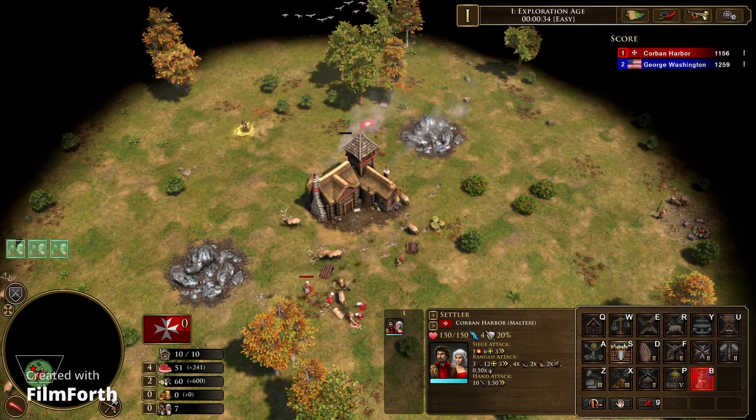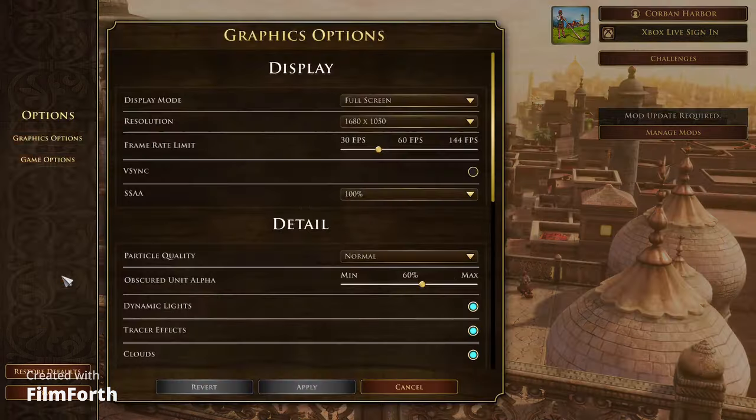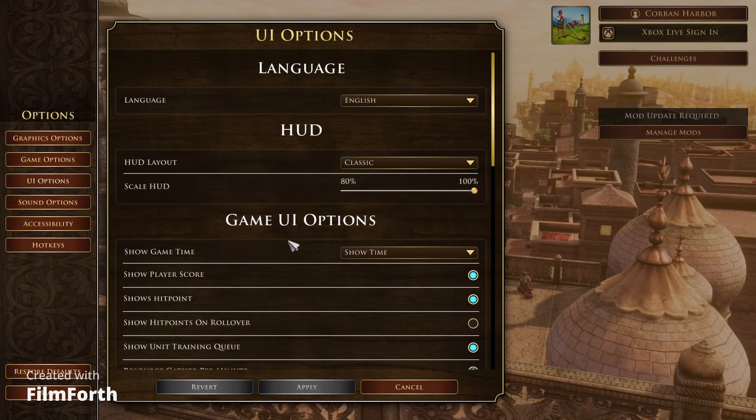A huge tip that will help you throughout the entire game is to go through the UI settings and turn on the game timer. This will allow you to get a full understanding of whether you're slow, fast, or anywhere in between. You'll get an understanding of how much you and your opponent can do in similar time frames and begin measuring the game in time. Just this one simple adjustment will help you immensely.